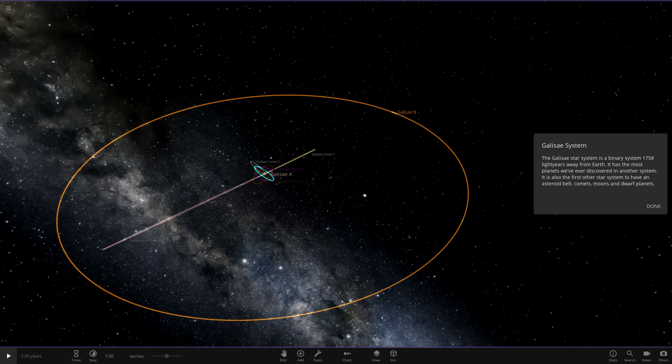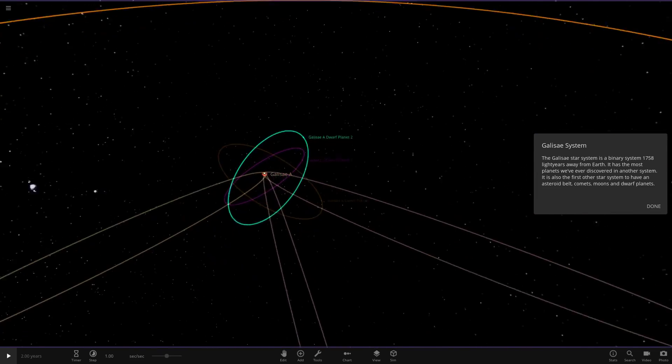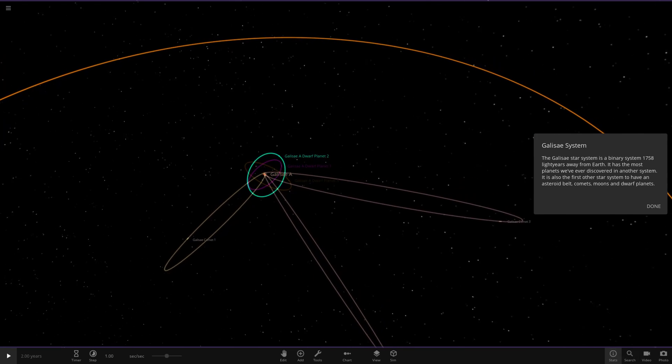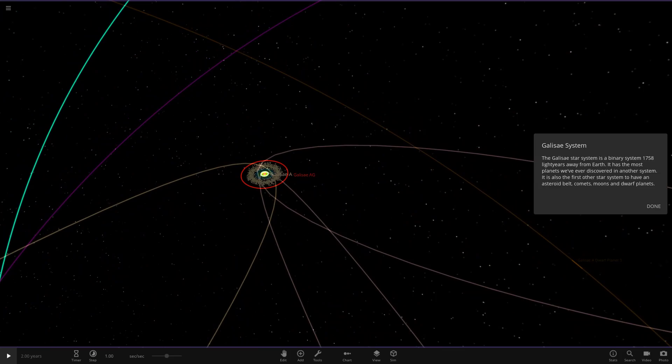It has the most planets ever discovered in another system, and it is also the first star system to have an asteroid belt, comets, moons, and dwarf planets. Those orbits look pretty exotic so far. I'm liking the way this looks with all the crazy orbits. We've got over 2,000 objects — that's obviously due to the asteroids.